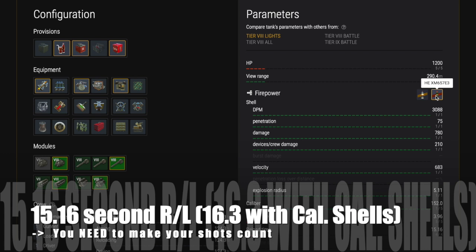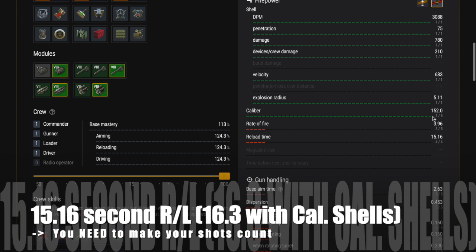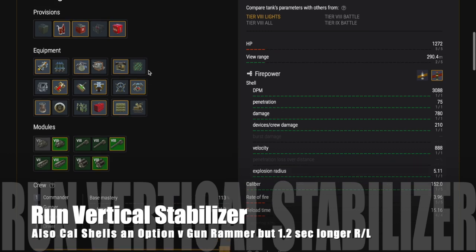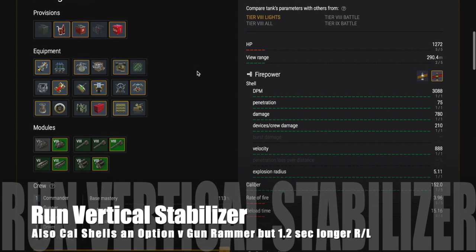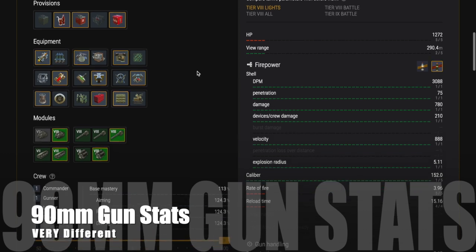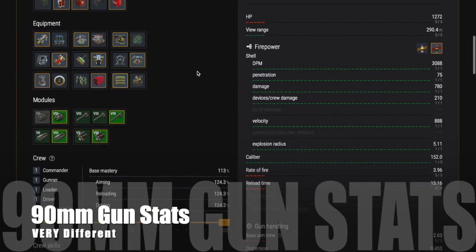The reload is 15.16 seconds, and if you run Calibrated Shells it's 16.3 seconds — a massive reload — so you need to make your shots count, and you'll see that exemplified in the gameplay. I would run Vertical Stabilizer because you're going to fire on the move a lot in this tank. You can also run Gun Rammer or Calibrated Shells — really up to you.